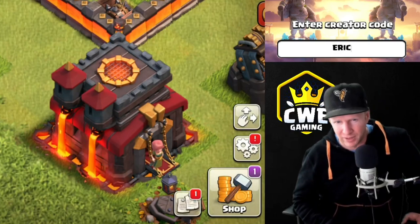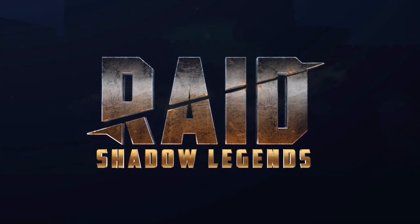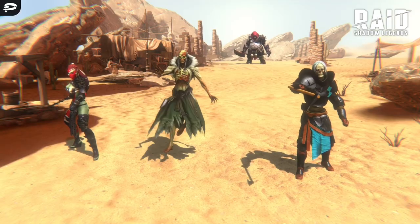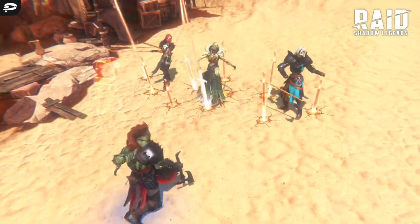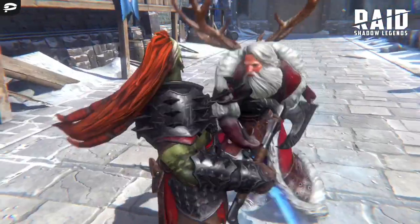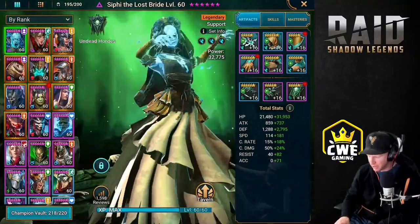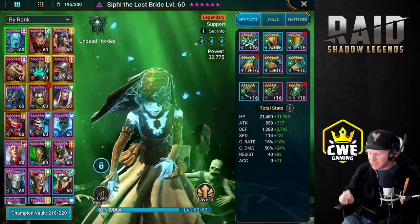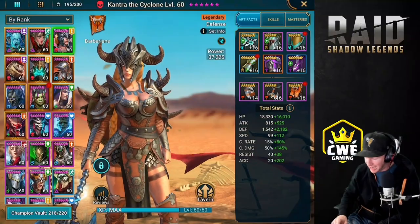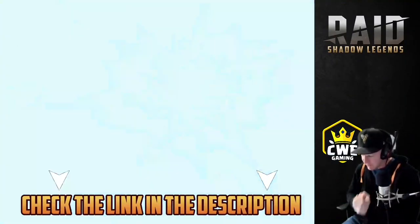Check out our channel sponsor for today's video — Raid Shadow Legends. I play a lot of different mobile games but there's one game that keeps me coming back over and over and every time it just keeps getting better. One of the things I love about this game is the artwork — look at these character models, every single one of them meticulously detailed. Often I forget that I'm even playing a mobile game. The most common way we get these awesome champions is by opening shards.